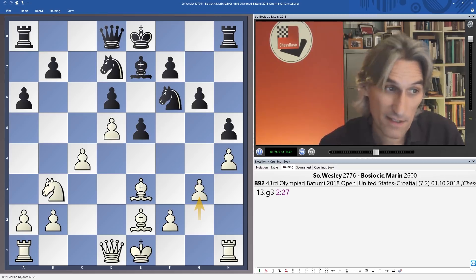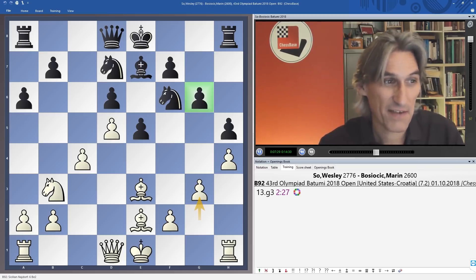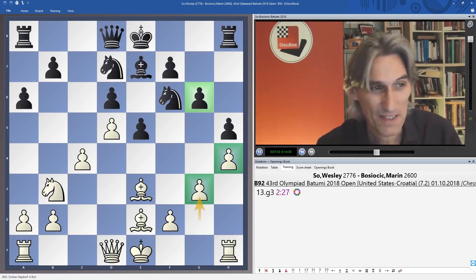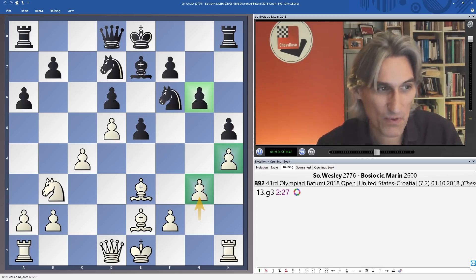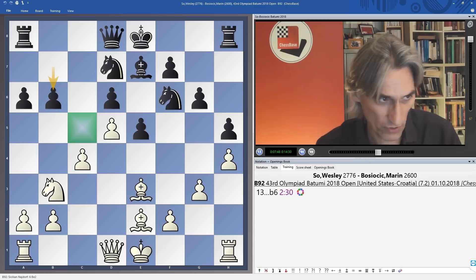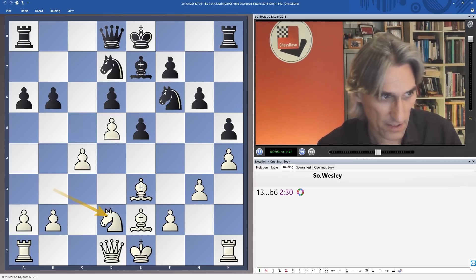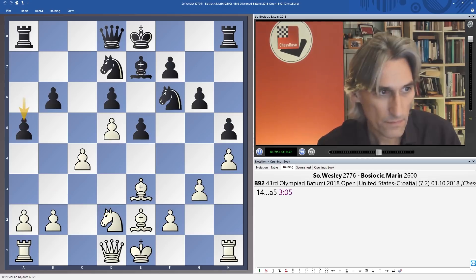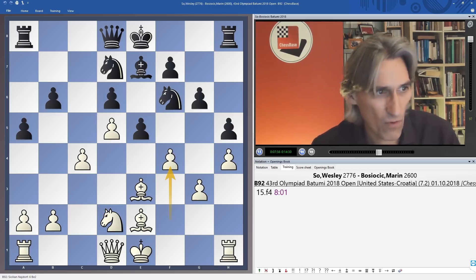G3 from Wesley — is that a nervous move? Not really, because it supports the h-pawn and can be useful when we advance. Black plays b6 — again I think you could just castle here. Black is making sure nothing happens on that square. The knight switches round to d2, and now f4 — really interesting.